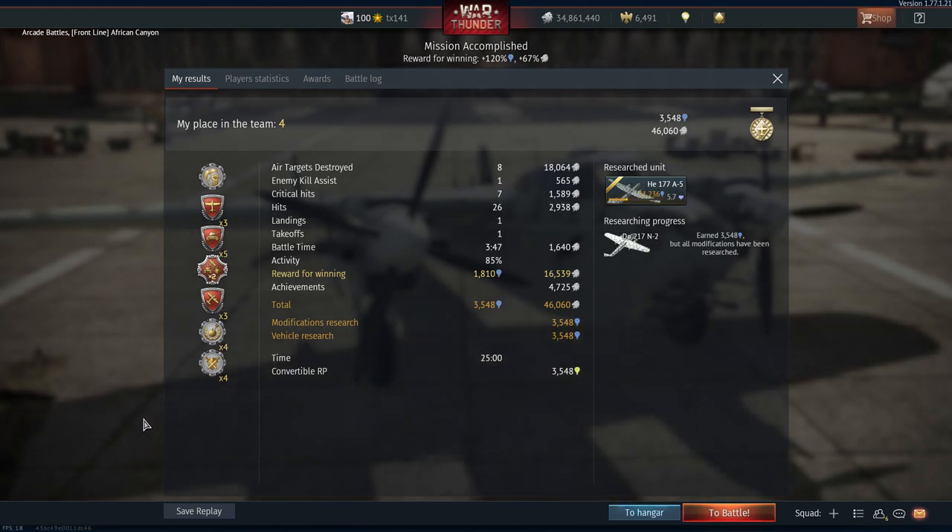With our eight kills and single assist we're able to pick up 46,062 Lions and 3,548 research points. To defeat the Do 217 N2 in a given match, I can recommend one or two general approaches. The first and most obvious is to turn fight with this aircraft — its wide turn circle and poor overall maneuverability means it will really struggle in a turn fight against all opposition it encounters. Even the wider turn circles of the P-47 Thunderbolt and Fw 190 A1 will not compare to this plane's turn circle, and once you're on its six it has no defensive armament to counter you.